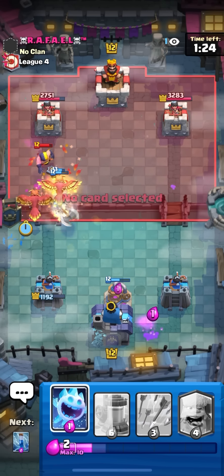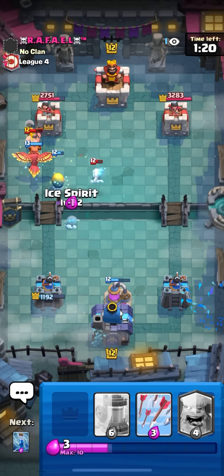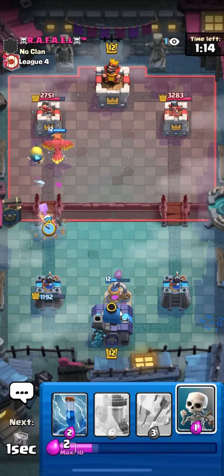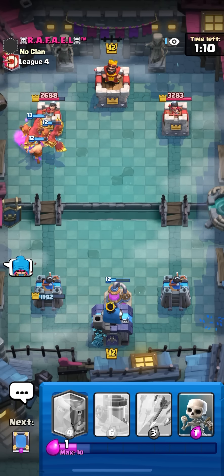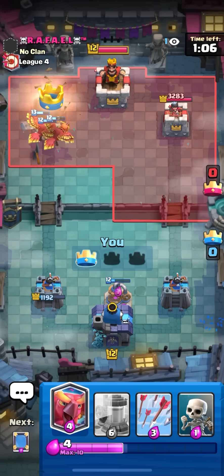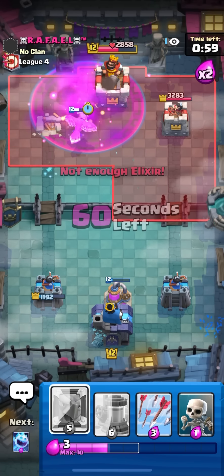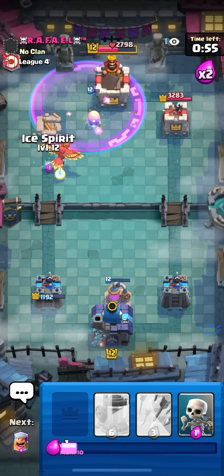I probably should have predicted that - gonna phoenix again. All my eggs are dying to the XC, this is kind of annoying. I got back to like six phoenixes but all my eggs died. The egg is going to pop up so I'm gonna go lumberjack and the other egg should also pop up. Just gonna go zap on this - that's tower, he can't do anything! This is so funny.